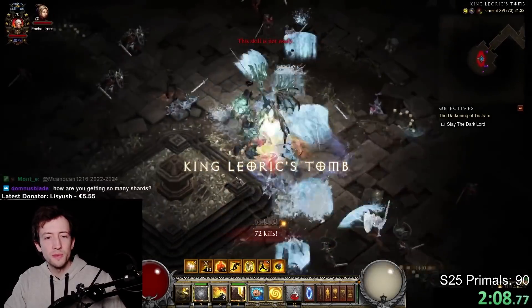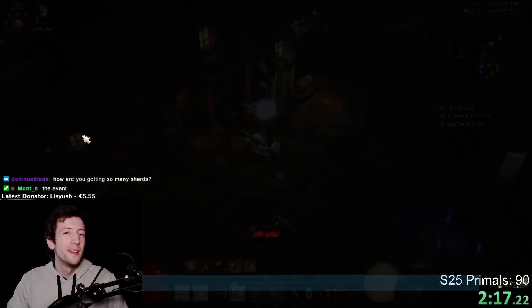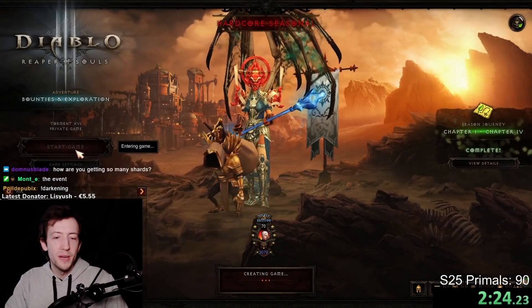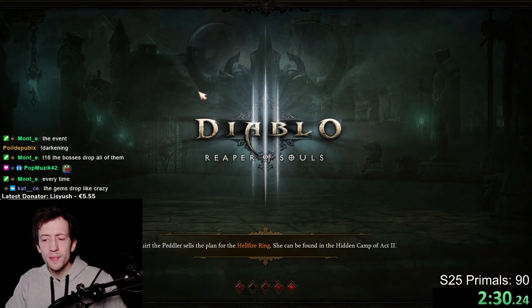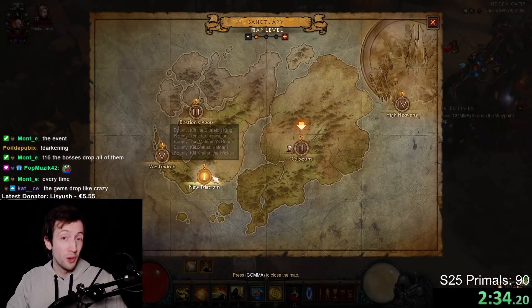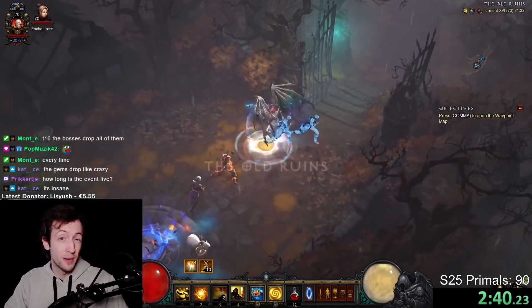You see here the Butcher dropped seven shards and also the Skeleton King dropped seven shards, and then you just reset and go again — that was already the whole run. Rinse and repeat. I've done this for one hour just to see how much I can get, especially with my goal of pushing many different sets and builds this season. I need a lot of these regular gems and I've added a few more sets, so I need to augment a lot.